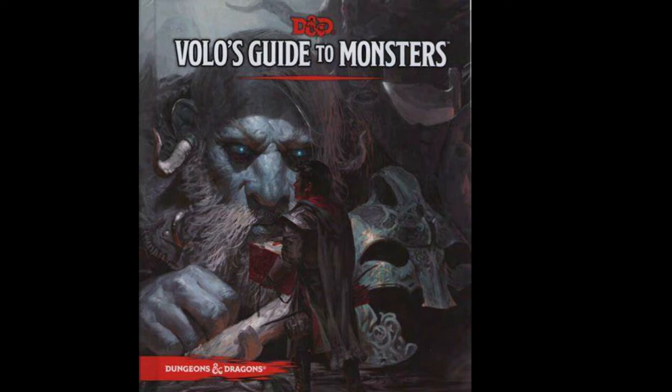If you take the Protector Aasimar, you get an additional Wisdom score plus one, and you get something called Radiant Soul. Starting at third level, you can use your action to unleash a divine energy within yourself, causing your eyes to glimmer and two luminous incorporeal wings to sprout from your back. Your transformation lasts one minute or until you end it as a bonus action. During it, you have a flying speed of 30 feet, and once on each of your turns, you can deal extra Radiant Damage to one target when you deal damage to it with an attack or spell. The extra Radiant Damage equals your level. Once you use this trait, you can't use it again until you finish a Long Rest. That's pretty awesome.